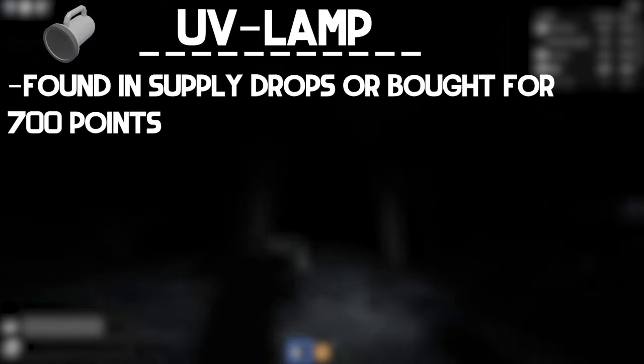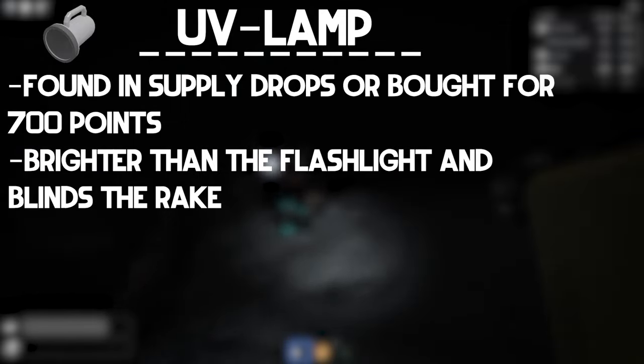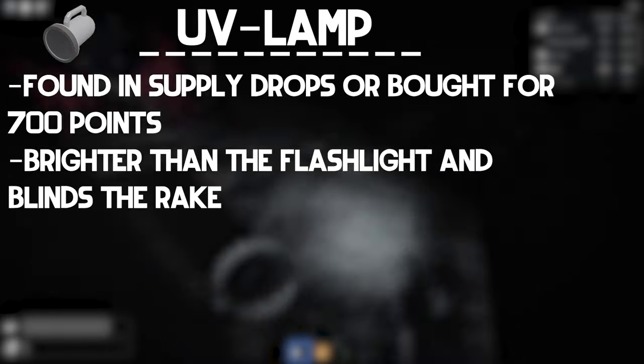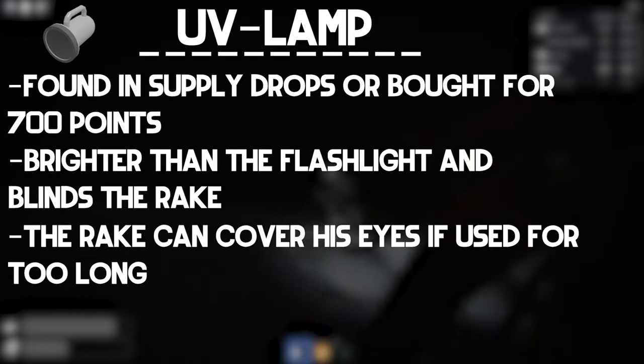The UV lamp is another weapon that can be found in supply drops or bought for 700 points, only in the remastered version. It's brighter than a flashlight and blinds the rake, although the rake can also cover its eyes if you use it for too long. It does not consume stamina, which is a huge benefit. If used for long enough, the UV lamp will need to recharge. You can recharge it by leaving it unequipped and letting the power refill by itself.